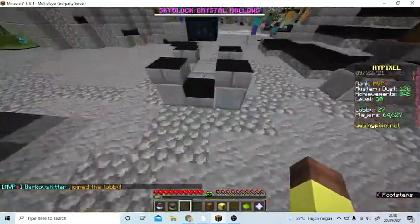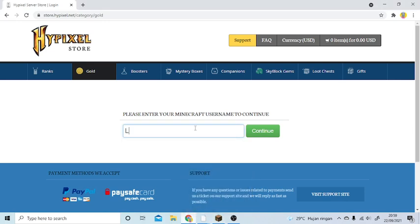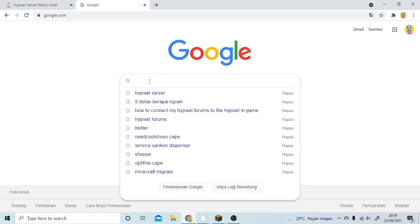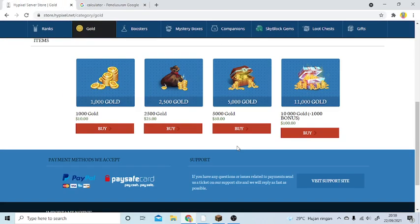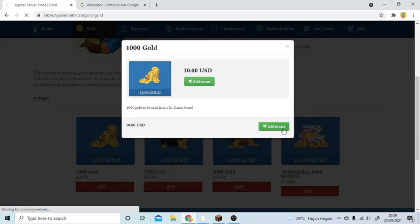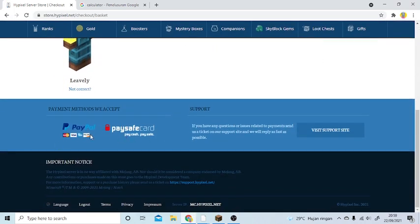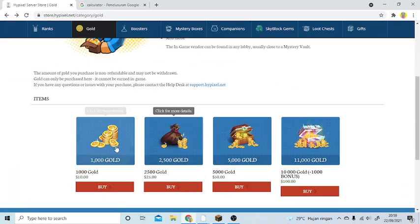Okay, in total here's what you need to buy. Just enter your username in the Hypixel store. You're going to purchase this — I'll add it to cart. Then proceed to checkout, and it will ask you how you want to pay: PayPal, credit card, or similar. Enter your details and you'll be done.